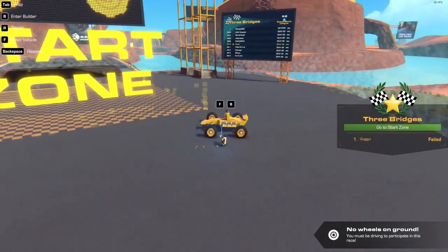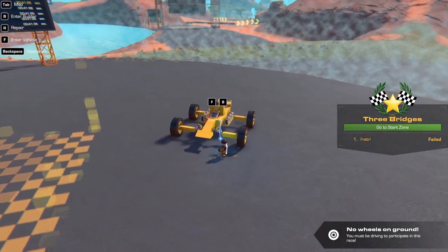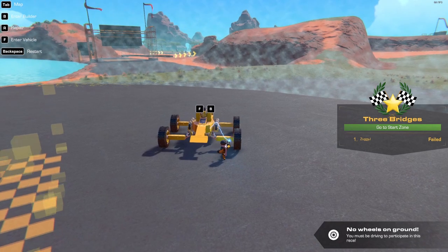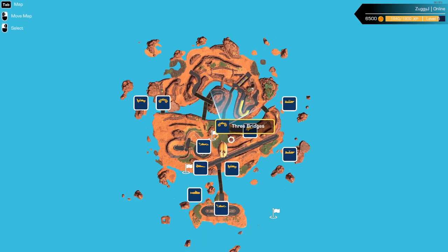In Trail Makers you can build stuff like what I have right here — it's an F1 car but I added rocket boosters, suspension, and monster truck wheels. Unlike in Playing Crazy, there's all sorts of races you can do around the map. There's also a campaign mode and a race mode where you unlock blocks as you go to make your car faster.